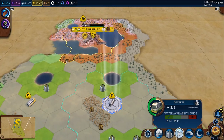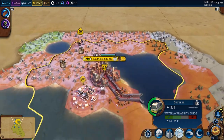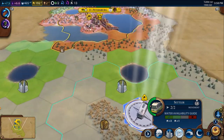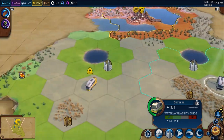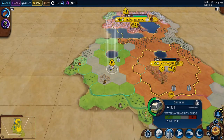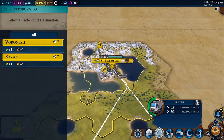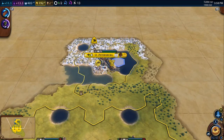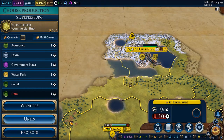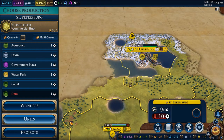Now our settlers are in position. Our capital has just built a commercial hub, which speeds up production with trade routes. Both cities are in position and we're going to start them at the same time — first one here and the second one here — and now I can start trading between these two.